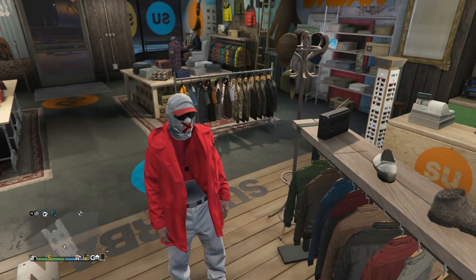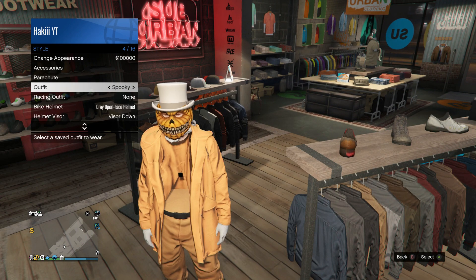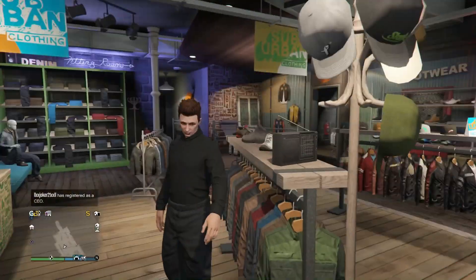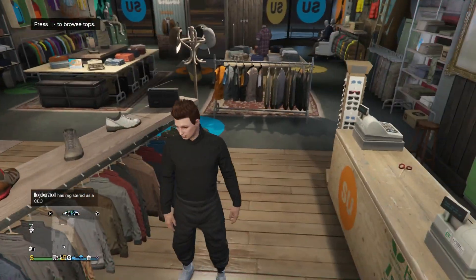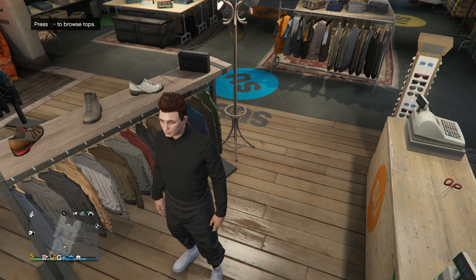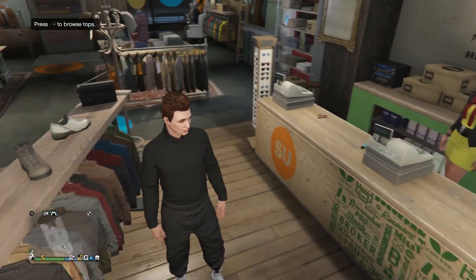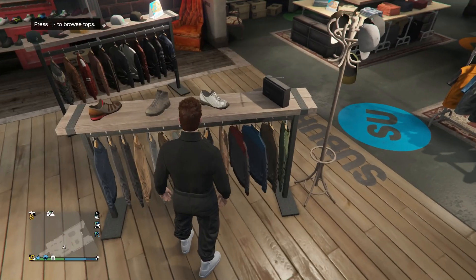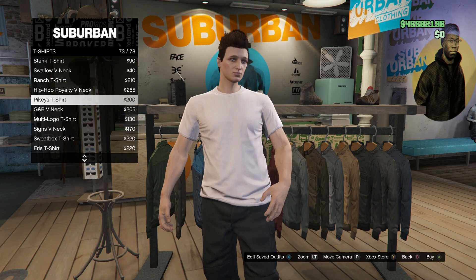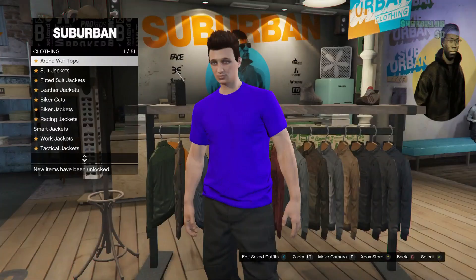For this next glitch I'm going to be showing you guys how to get an invisible torso just like this. You can make such cool modded outfits with this. The first thing you guys want to do is set up your outfit — make sure you select whichever pair of pants and shoes you want, and make sure you take off all accessories besides gloves. Gloves are the only accessory you can put on if you want. So make sure you take off all accessories besides gloves. Once you set up your outfit, go into the top section and head over to t-shirts.